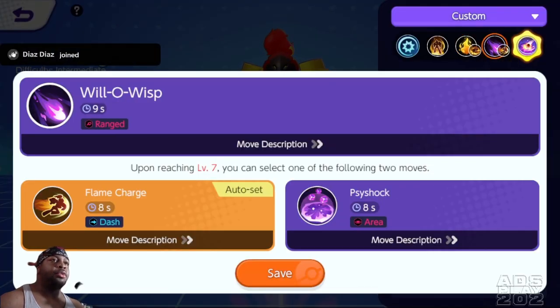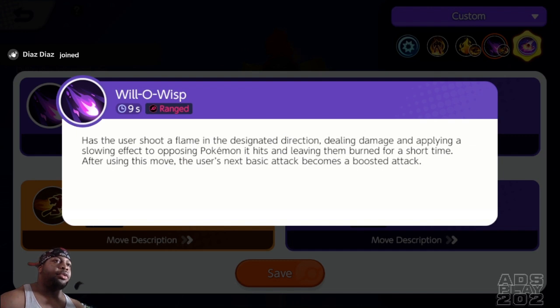The second set of moves: first off is Will-O-Wisp, which has the user shoot a flame in a designated direction, dealing damage and applying a slowing effect to opposing Pokemon it hits and leaving them burned for a short time. After using this move, the user's next basic attack becomes a boosted attack.